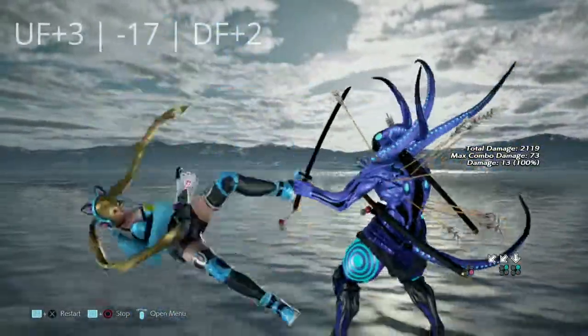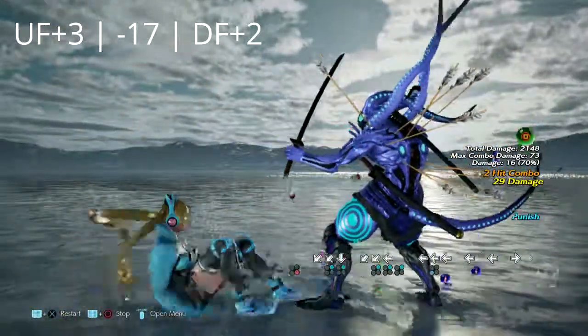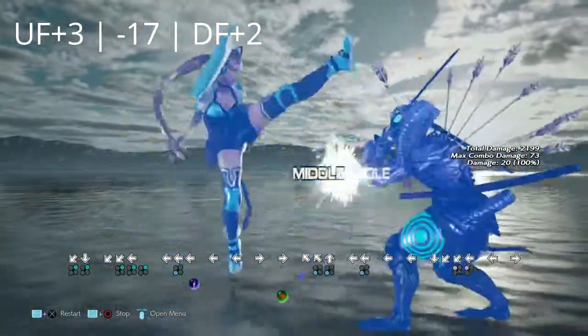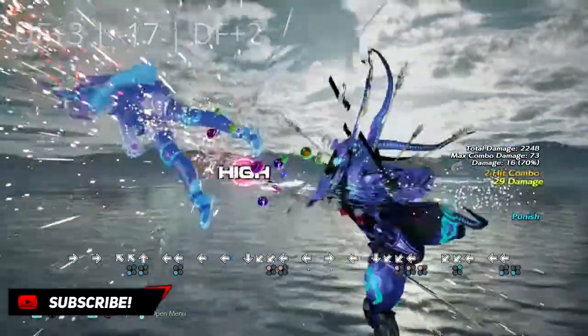Lucky Chloe has her own up forward 3; however, this move is negative 17 for her — the much more risky option of her arsenal of hop kicks. Yoshimitsu can get either a down forward 2, an up forward 3, or a crouch dash 1 off this move as well.